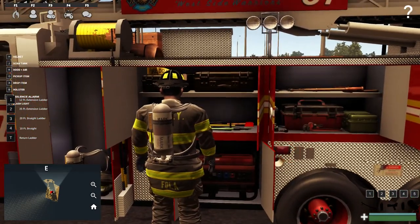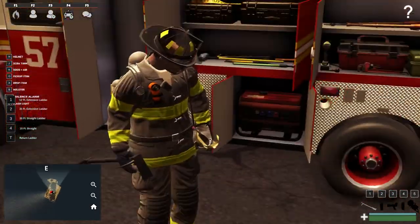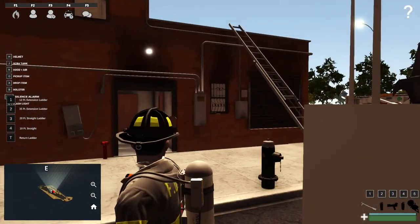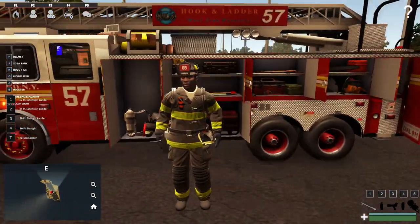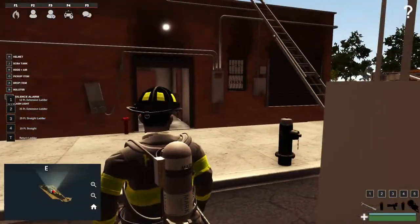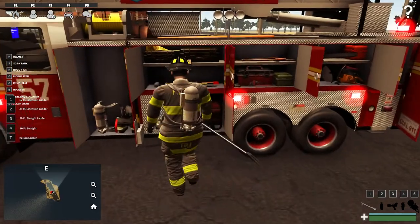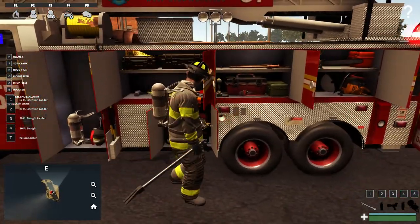Over here in this next compartment we have our Halligan. This is a very important tool, even more so for the truck company than the engine company, because one of your primary functions will be ventilation and then forcible entry to go in and do primary searches for injured civilians. So it's really awesome to have this tool for the truck company for some of the same reasons and more than the engine company.